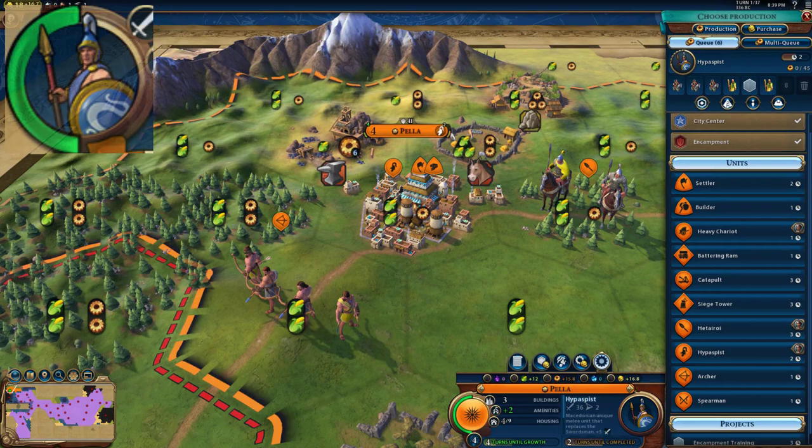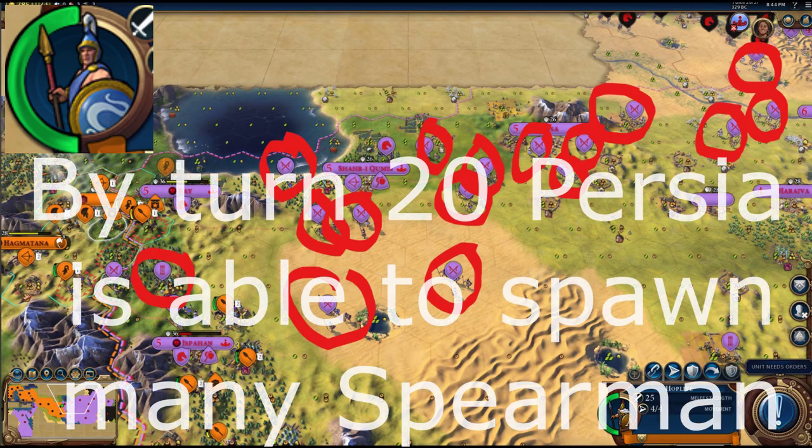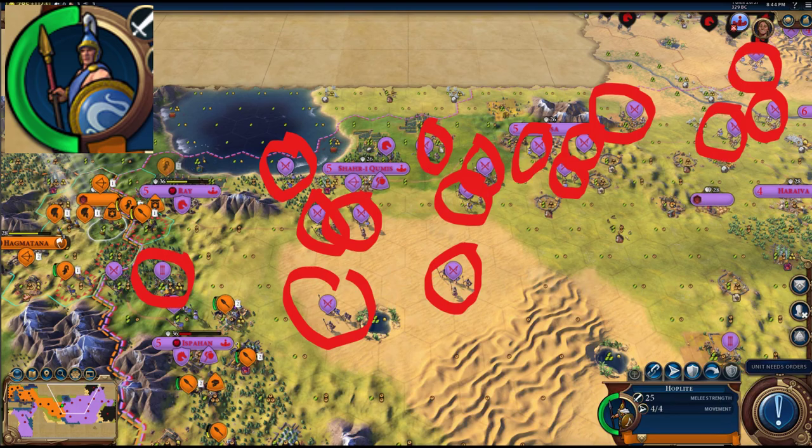Now onto the cities and settlers. The first city is Pella, and the first thing I recommend building is a Hypaspis so it won't fall behind. This will be the third Hypaspis that goes with your main army heading towards Murakanda. The reason I chose a Hypaspis over Hetairoi is because the route to Murakanda has many spearmen in the way.